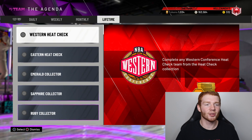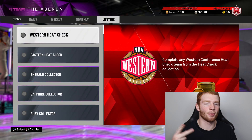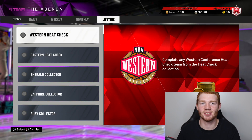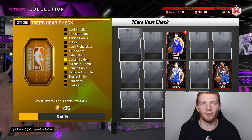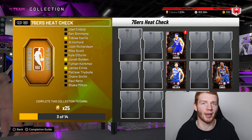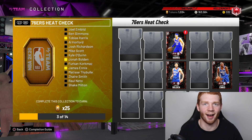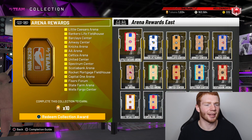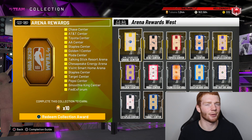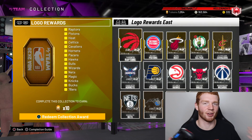The same bonus applies for the Heat Check collection — 25 tokens for completing an Eastern Conference Heat Check team and 25 for the Western Conference, plus 25 tokens per team you collect. So my next goal is to do both of those, because that's potentially 100 tokens right there. When I go to uniforms and arenas, I can lock those in for 10 tokens each — I got these from completing normal domination, so that's a quick 20 tokens right there.